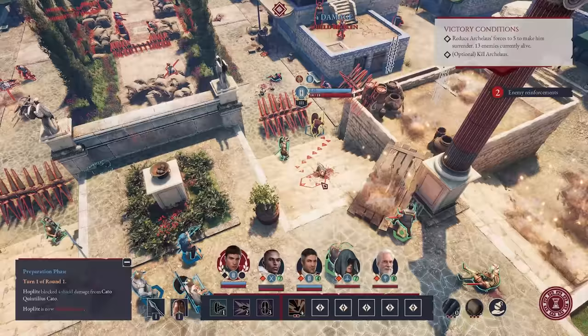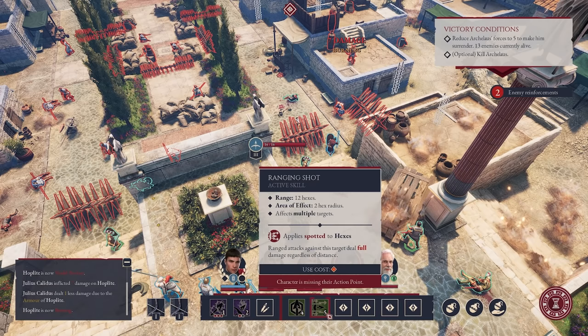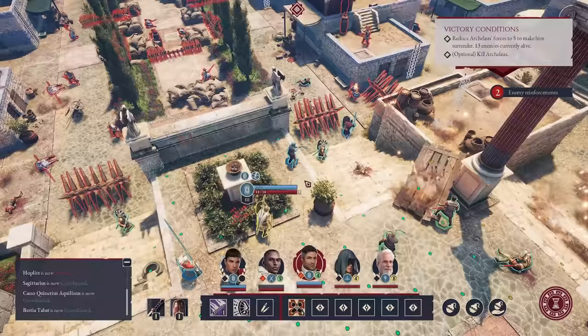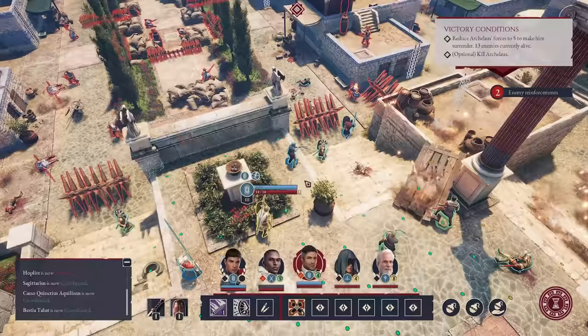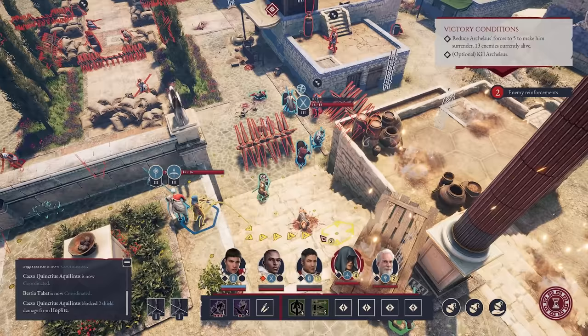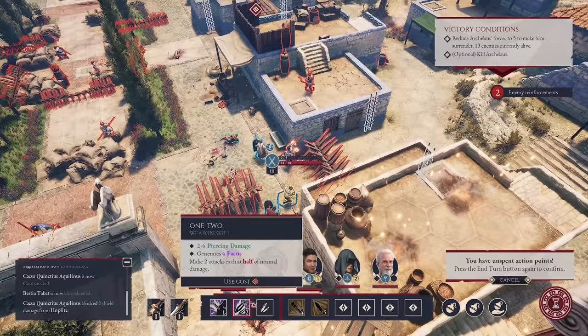We'll bring up our archer and get a good shot — setting that person ablaze, seven damage and he's on fire. We also have ranging shot if we wanted. We'll pop a movement bonus so everybody has extra movement and start getting these enemies down. Our assassin can position up. He's burning and almost dead — we'll be able to kill him next turn easily. A few of our Roman friends are down; we need to take out their archers as quickly as possible. Also keep in mind during combat, everybody with that pawn symbol above their head gives us an extra action point back.